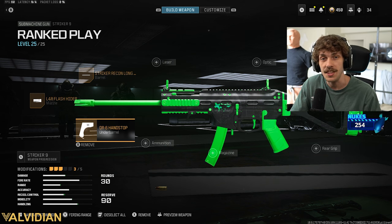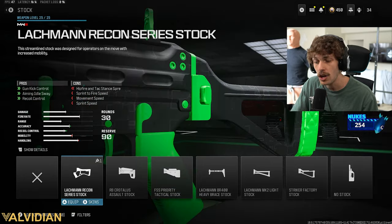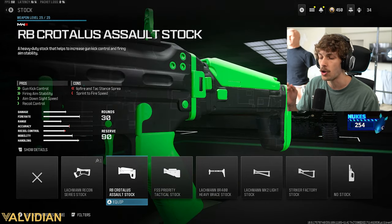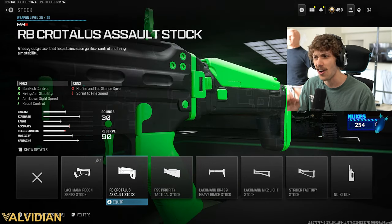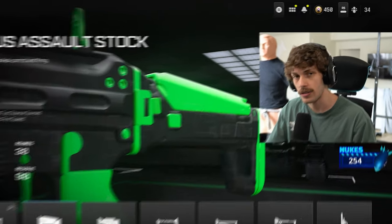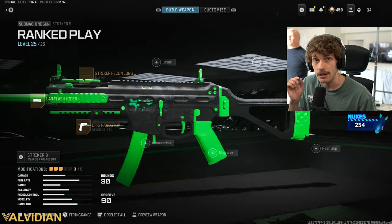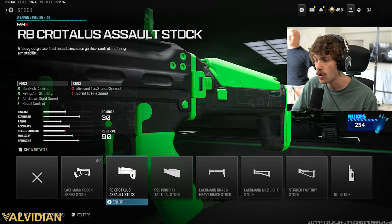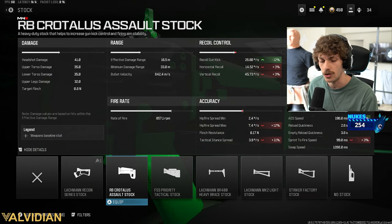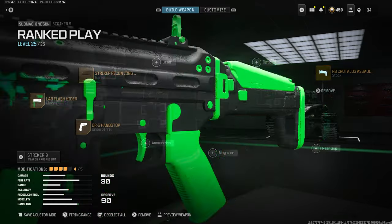Now we've got that mobility, the range, and the recoil control. From here, it's personal preference. What Shotzi is going to be adding though is the RB Coralatus assault stock, because we get the gun kick control — this class didn't really have any gun kick control and now it's going to have a lot. We also get firing and aiming stability, which is just as important as gun kick control, plus ADS speed and recoil control. By adding this, you don't really need the other barrel that adds recoil control — you can get away with having more damage range and get the recoil control with the RB Coralatus assault stock.